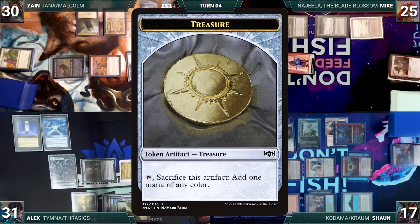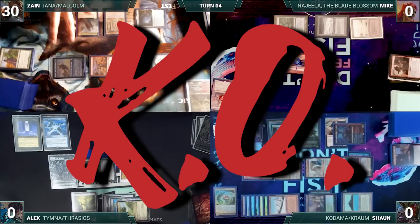Zane presents a loop of discarding and drawing cards through Glinthorn, creating treasures and pinging his opponents down until they are dead. Zane wins the game!